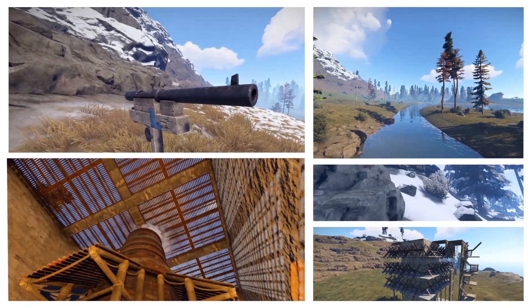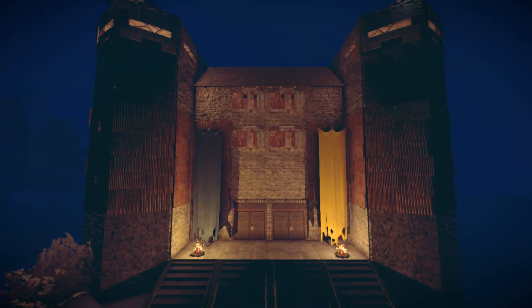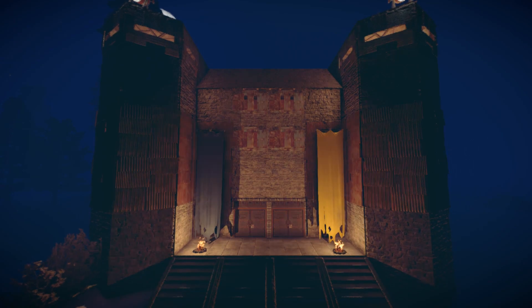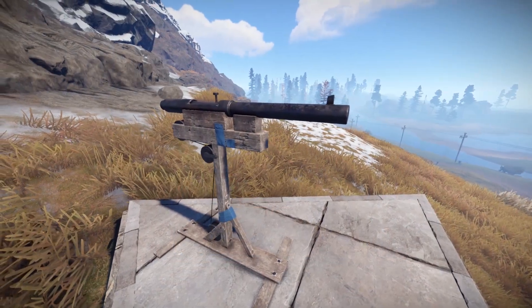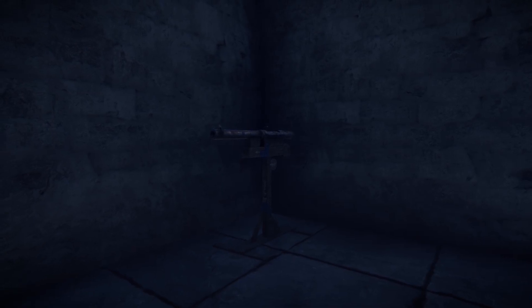Hey guys, it's Putty from the Rustified Official Servers here with a quick overview of this Thursday's update. First off, you don't have to be rich in game to enjoy automated base defense anymore. The team has added in a new shotgun trap. This trap is basically the poor man's turret.